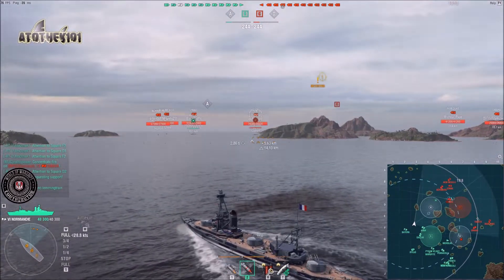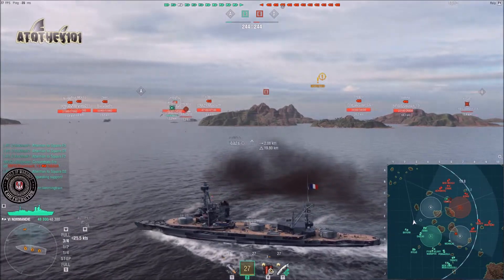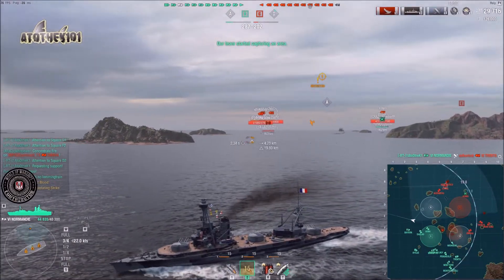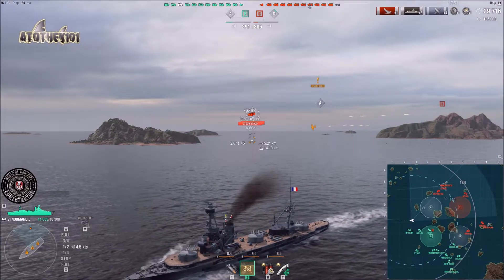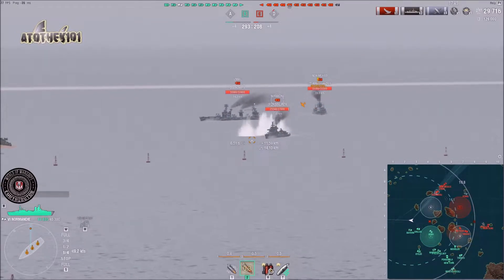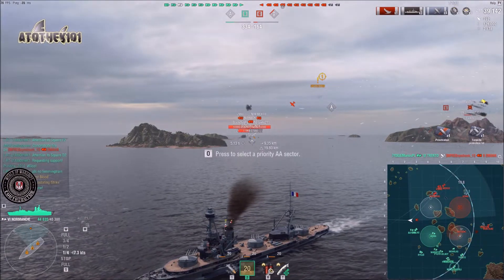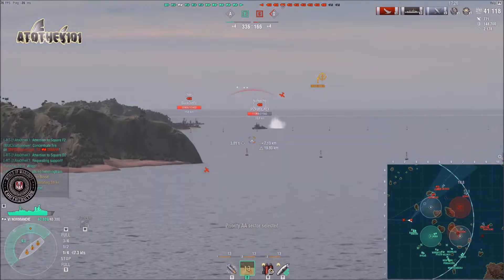I was already worried about the lemming train. The Strasbourg gets more or less caught off guard — I'm immediately turning out and there we go, triple citadel! They might have taken the chance and it backfired, but I got lucky; it could have hurt me way more. That's the first kill after not even three minutes, quite nice. I start focusing cruisers first. I only have a 13-point captain so I'm missing fire prevention, which means I can get burned down pretty quickly.